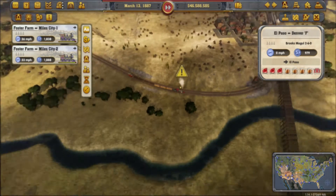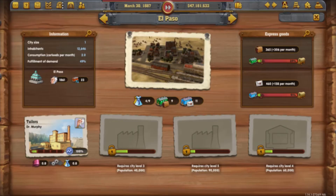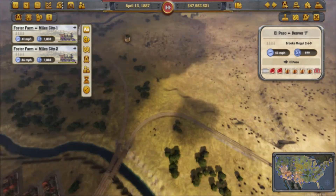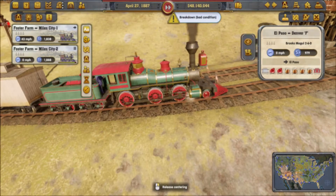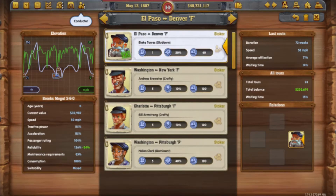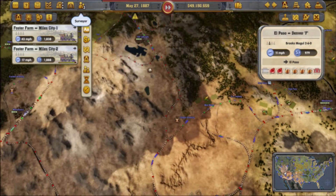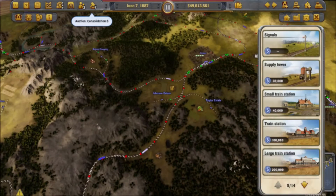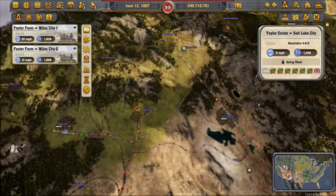Bad condition — and that's the train from El Paso to Denver. It has meat, so it needs to have a refrigeration car. That's odd — it should be maintained, but it's breaking down. Might as well just add a maintenance bonus and engineer firemen to that train. Train due to slow amount of supplies — no thanks. Let's basically add a servicing tower near the Taylor Estate vegetable farm.